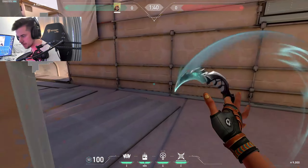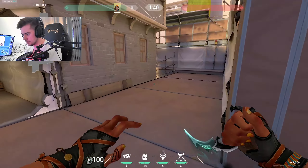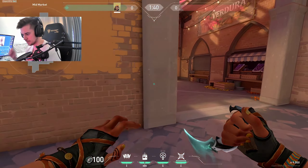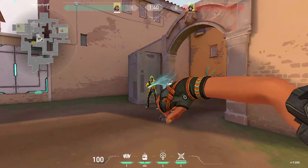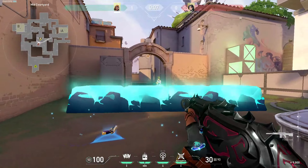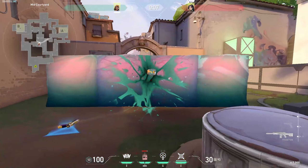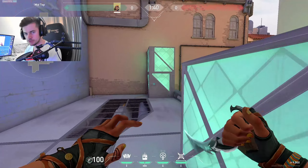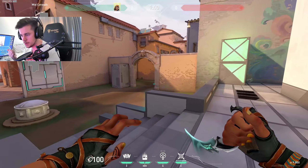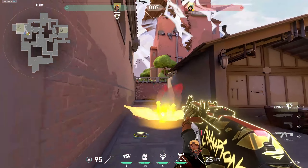Raze's satchel does double damage against utility. Things like Cypher trips are one HP so they die anyway — that's why you see people spamming satchels at Cypher trips to break them. Killjoy turrets, Killjoy lockdown — you can actually one-shot the lockdown with a single primed satchel. Sage wall: before it reaches full HP you can one-shot it; after full HP you need both satchels. Always wait for the prime to get max damage.